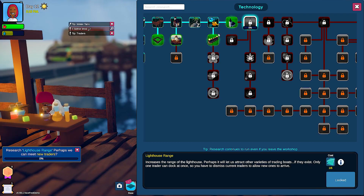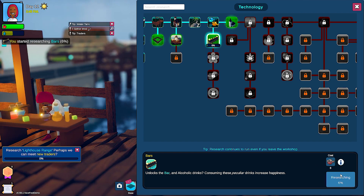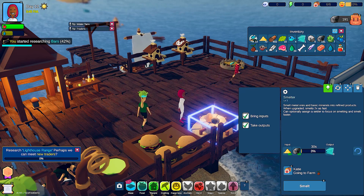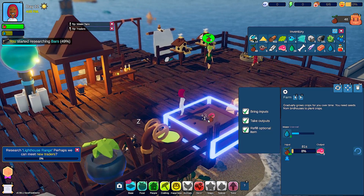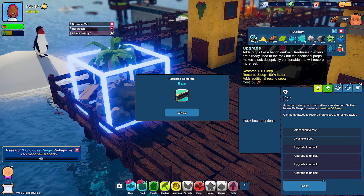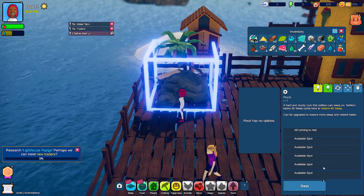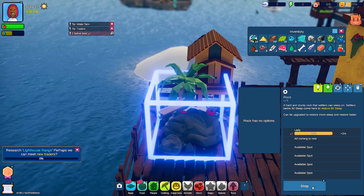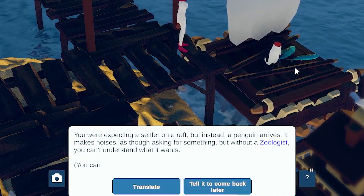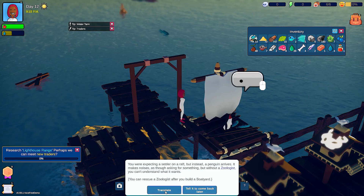What else can I research for houses? Oh, I can lock the bar. Lighthouse range — I need more glass, let's set this to glass. They're all tired. How many people can sleep in one rock? Upgrade to unlock — adds props like a bench and mini treehouse. Oh, that's adorable. Is that a penguin? 'You were expecting a settler on a raft, but instead a penguin arrives. It makes noises as though asking for something. But without a zoologist, you can't understand what it wants. I can rescue a zoologist after I build a boatyard.' Tell it to come back later.